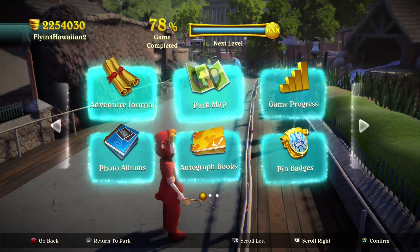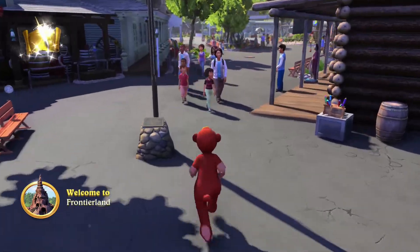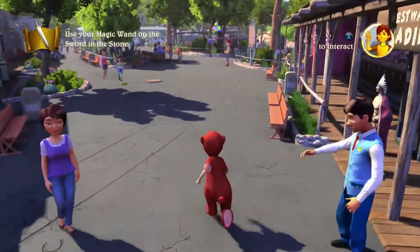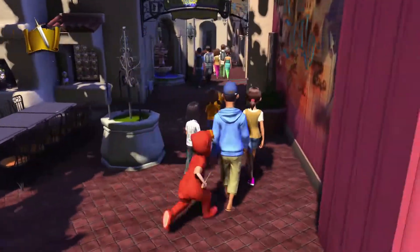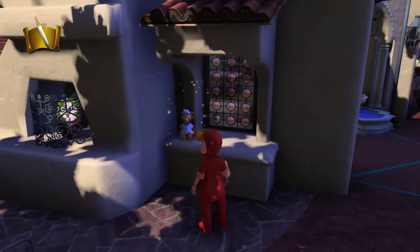Now we're going to fast travel to Frontierland. We're here in Frontierland and we're going to head over towards Woody. We're going to go into Zocalo and it's going to be just to the right of the fireplace.